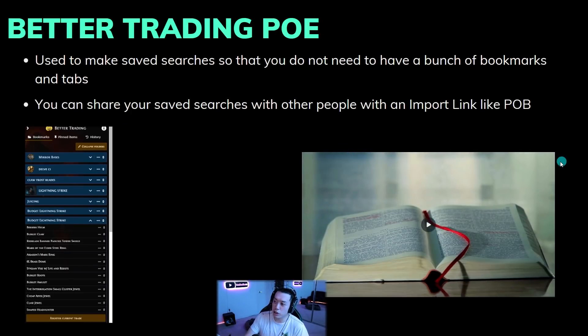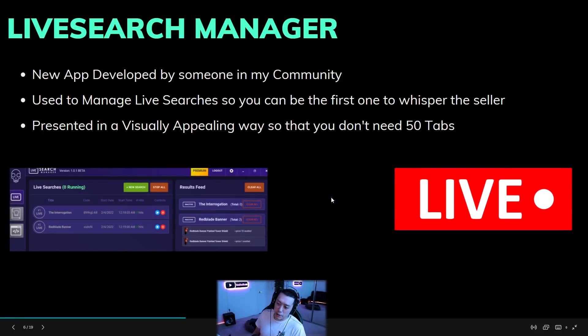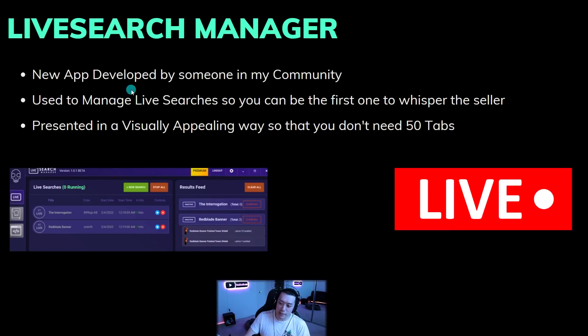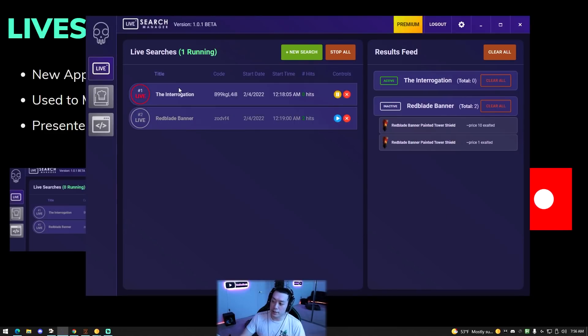On the topic of tabs, our last program was hand-developed by someone in my community: Live Search Manager. It was originally developed because my friend wanted to make an alternative to a community tool that had been abandoned. This is used to manage live searches so you can be the first one to whisper a seller. To use it, you put in a new search with the POE Trade link, name the search - like 'Redblade Banner' - choose the league, put in the search code, and it creates it. You can also pause it, which the previous tool didn't support.